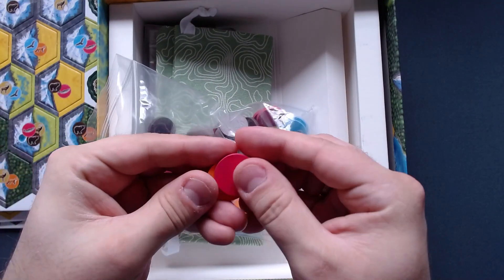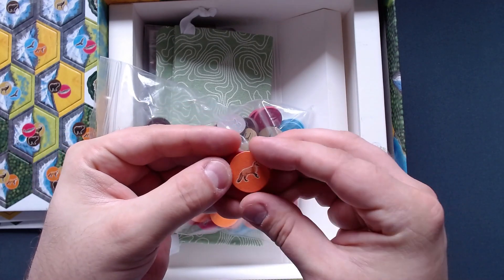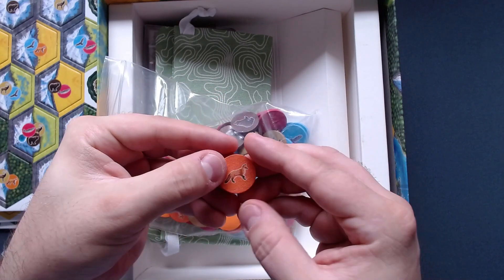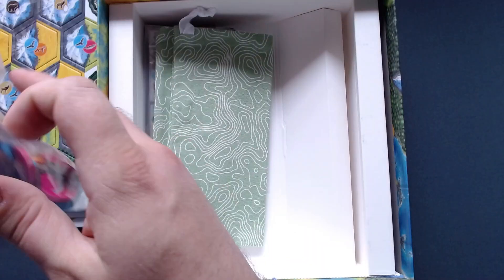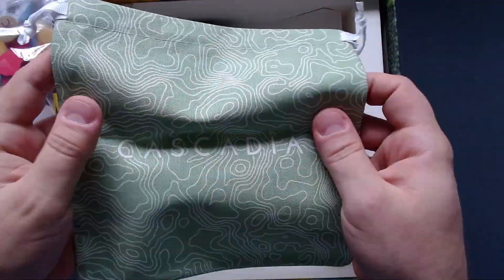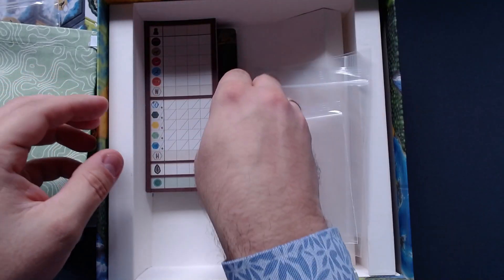Then we have these small wooden tokens with fish and foxes — all the different animals. Really nice quality, and they have a really nice natural finish. Lots of those in here. We also have a bag with 'Cascadia' imprinted on it with a topographical landscape design — a really nice, really thick bag.